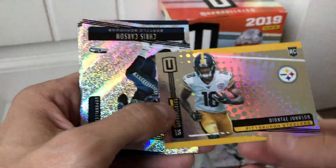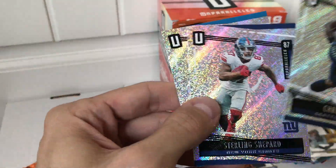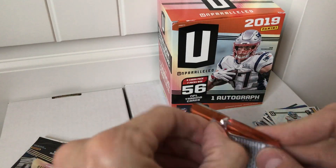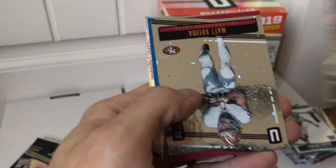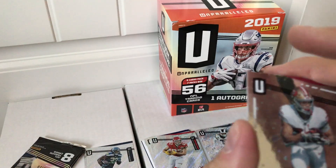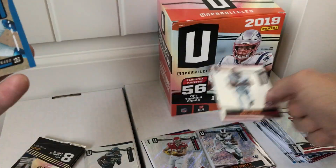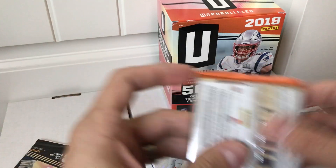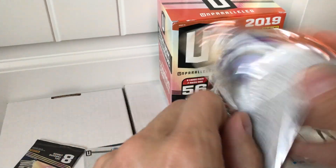There's my man Chris Carson — I'll put him aside for my Seahawks collection. Next pack: Damian Williams, Gus Edwards, Courtland Sutton, and another Cosmo parallel — this is Matt Burita, who had a heck of a game against the Browns. You can see right there it says 'Cosmo.' That's a cool-looking card. And then a TJ Hockenson rookie, then base cards after that.